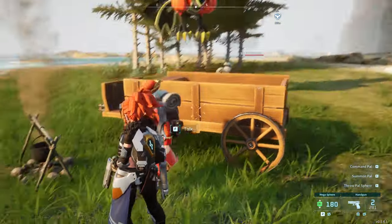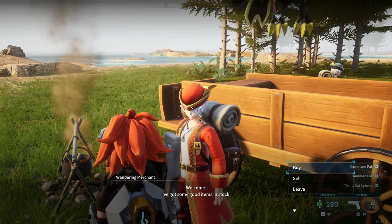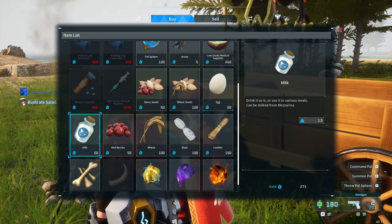You catch them, sell them to the Pal Merchant, go over and talk to this guy. This guy sells eggs and milk.